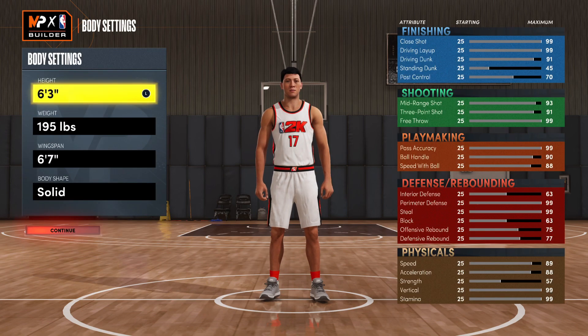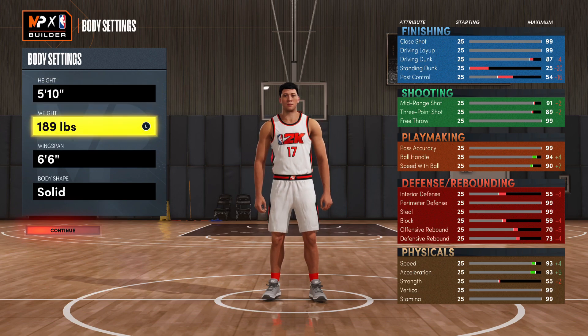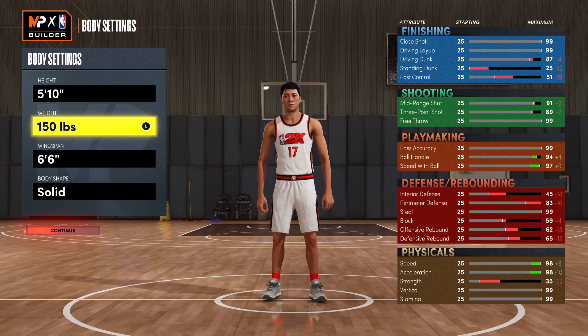For the body settings, first we're going to drop our height down to 5 foot 10. For the weight you're going to want to drop this down to 150 pounds — this way you're just as fast as possible. This may seem very short, but at this stage in the game pretty much all the sweaty meta point guards are 5'10 or even shorter. This is mostly due to the fact that you're really fast, you have really good playmaking and shooting.